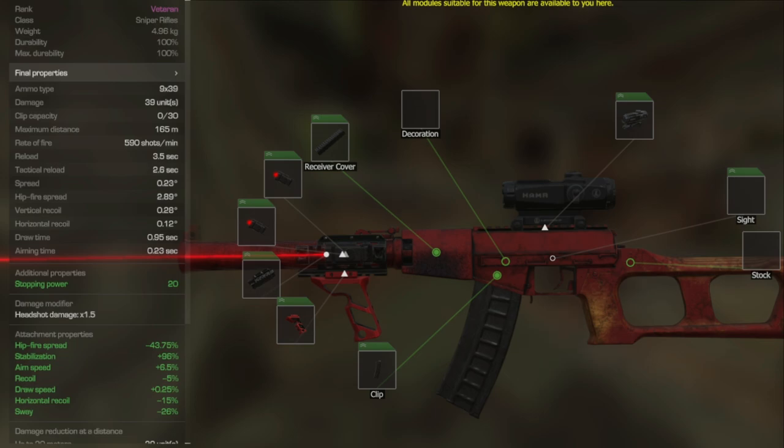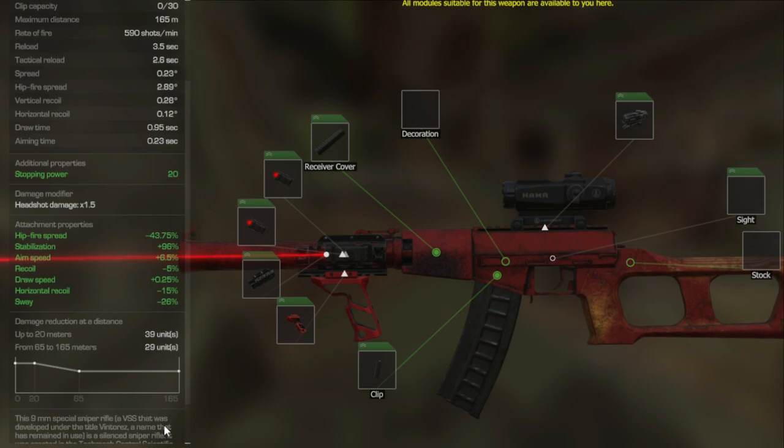This makes the gun insane — it melts players regardless of their builds if you're landing headshots. Even though it doesn't have as many attachment slots as the M16, you still get nice attachment properties: hip fire spread minus 43, stabilization plus 96, aim speed plus 6.5%, recoil minus 5, draw speed plus 0.25, horizontal recoil minus 15, and sway minus 26%. Overall, this is one of the best guns in the game. It's a little expensive and hard to build at end game, but it's definitely worth it. Damage reduction kicks in at distance, but it still hits 39 units up to 20 meters and 29 units from 65 to 165 meters — landing deadly headshots and clearing waves of ads or players.